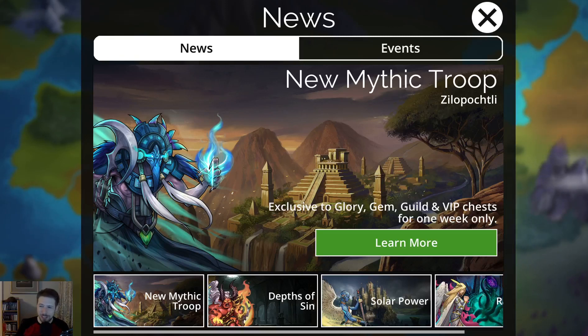Hey guys, Loot Wizard here and it is the first Friday of the month, which means we have a new mythic. Zillopochtli is a troop that I think will be interesting. We're going to take a look at its abilities and then we're going to open a bunch of keys and see if we can get it. Here's the art for what the troop looks like.